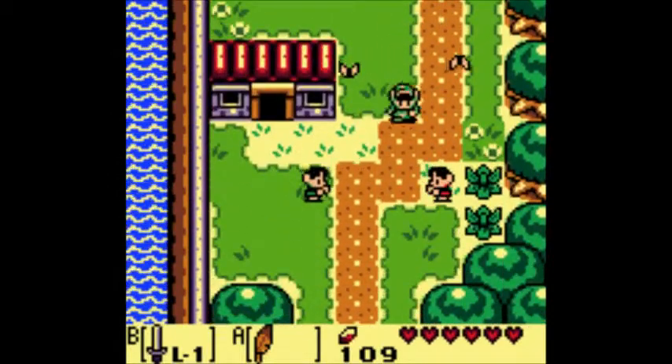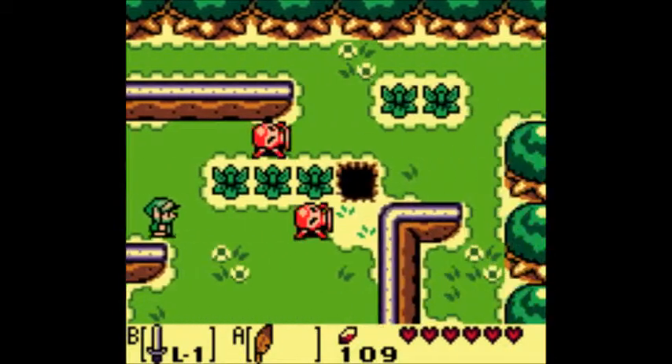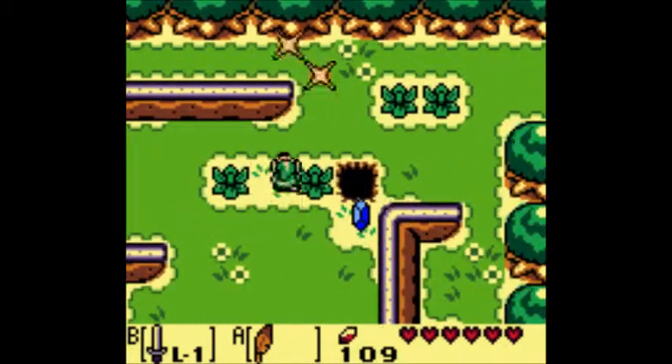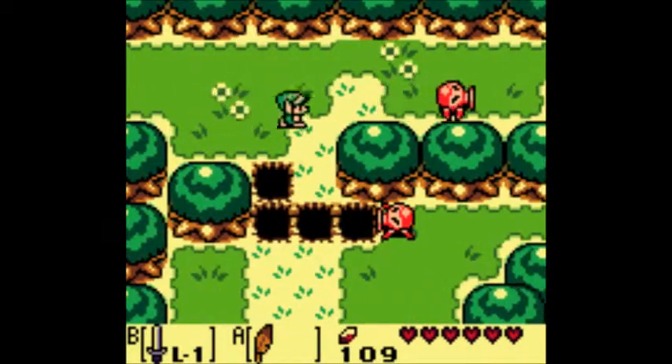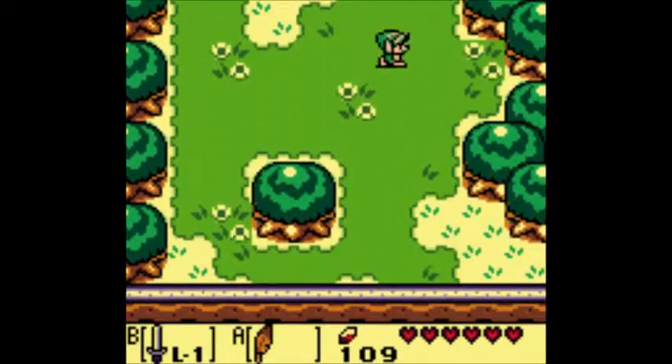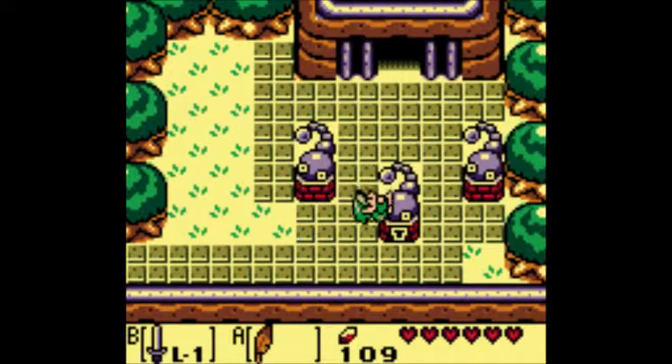Now we're going to want to go back down to Tail Cave. If you can recall back from Chapter 1, there was a little bombable wall, or bombable hole, back at Tail Cave, and we are going to head to that spot. But this is the end of Part A to Chapter 3, so see ya.